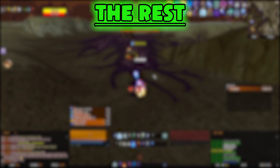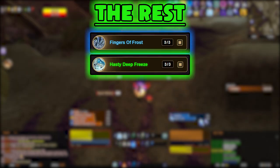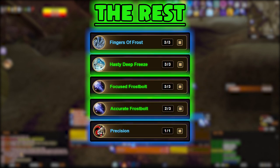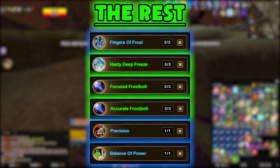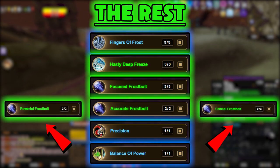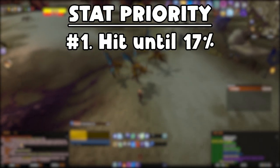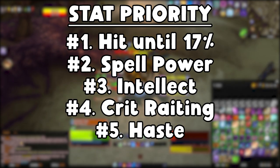The rest of the REs for this build are as follows: 3 Fingers of Frost, 3 Hasty Deep Freeze, 3 Focused Frost Bolt, 2 Accurate Frost Bolt, 1 Precision, and 1 Balance of Power. As your gear improves and your hit rating goes up, look to sub out the 2 Accurate Frost Bolts for something like 2 Powerful or Critical Frost Bolt REs instead. The stat priority for this build is: Hit until 17%, Spell Power, Intellect, Crit Rating, then Haste.